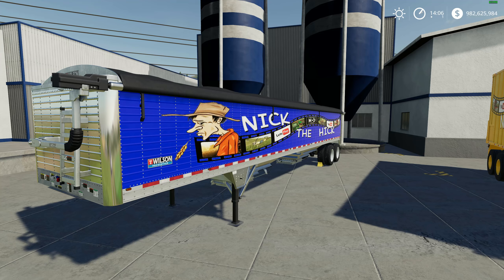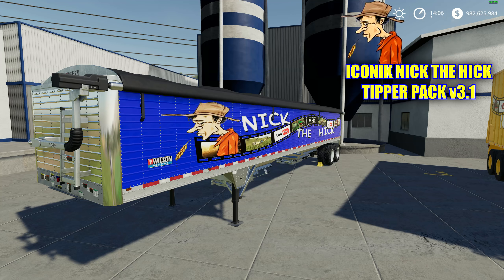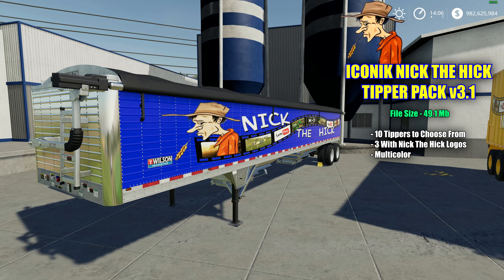Next up, we have this really nice tipper pack that includes 10 different tippers. When you download this, you don't have to unzip it — it'll just appear as a list in the tipper section. This is the Iconic Nick the Hick tipper pack version 3.1, with a file size of 49.1 megabytes. There are 10 different tippers in this pack. Three of them have my channel logos on, which I really like. They're all modded to hold a whole lot more, and they're all multicolored with a very nice palette of colors.